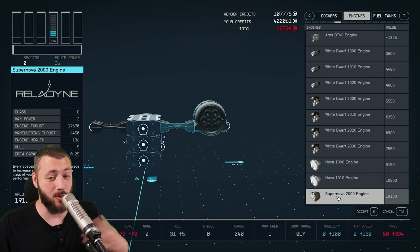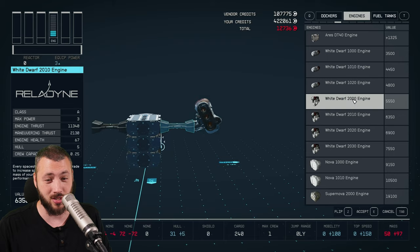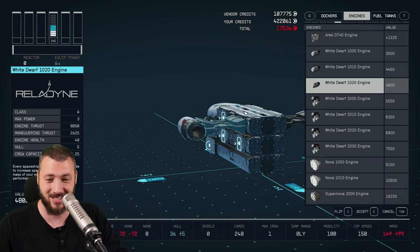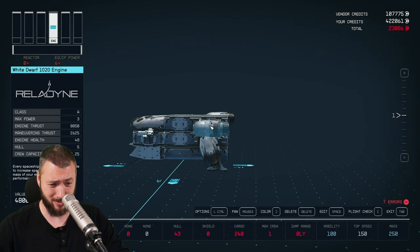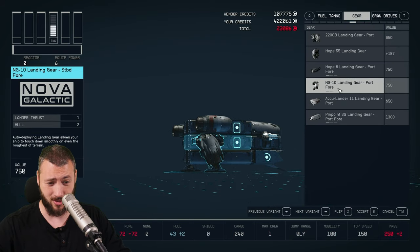If you have that, you can replace what I'm putting on with the actual Supernova engines. But right now the only one we have is the White Dwarf, which is a little bit smaller than what the original Razorcrest has, but it's the only actual one-drive engine. Now the ship also needs those iconic landing legs right at the back so it can put down on the ground.